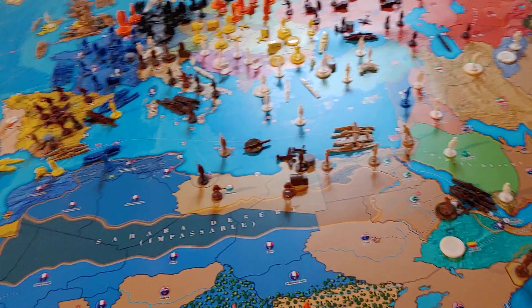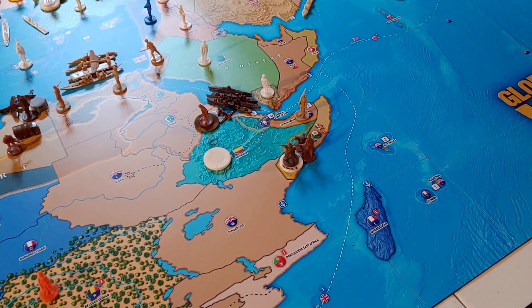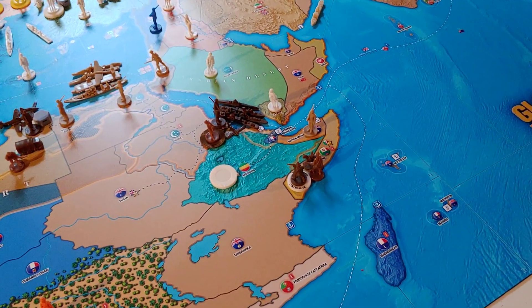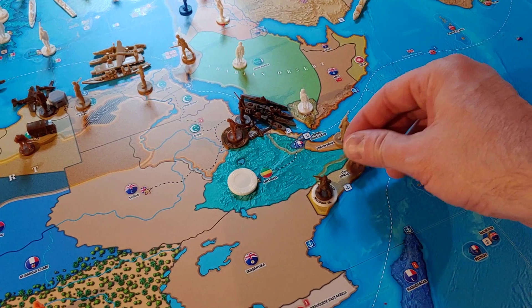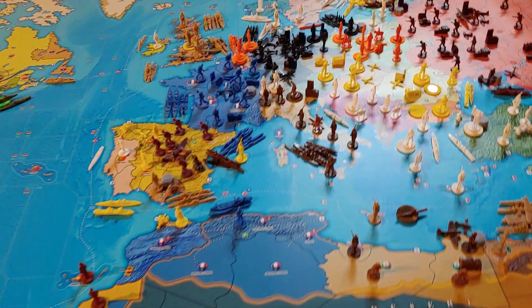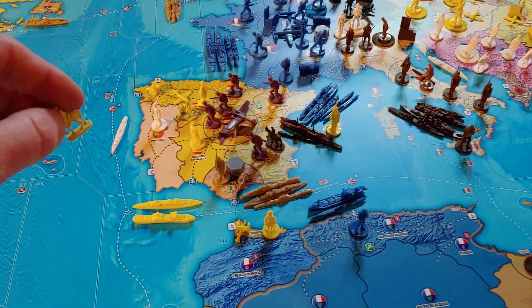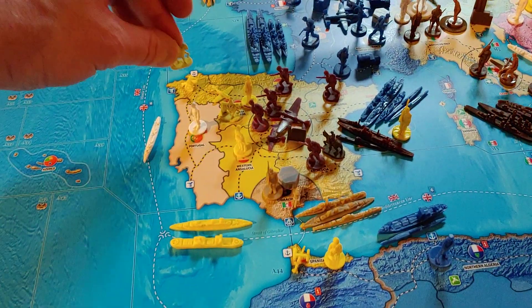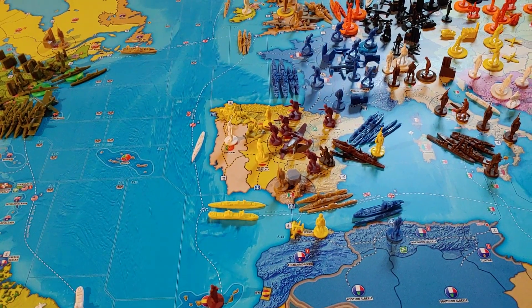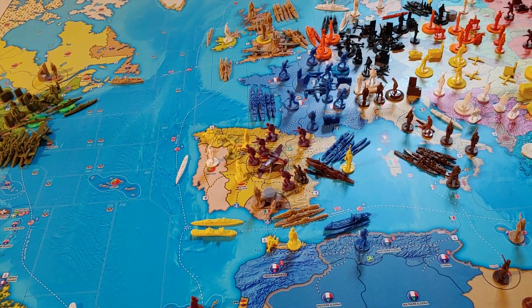On to unit placement. We're going to put our colonial infantry down in Italian Somaliland, and the militia goes in Eritrea. So in Italian Somaliland we've got a colonial infantry, a regular infantry, and a cavalry. For lend-lease, the cavalry leaves northern Italy, comes down around Portugal, up into Spain, and goes to Galicia-León — or western Andalusia if Jinx preferred, as it can reach there as well.